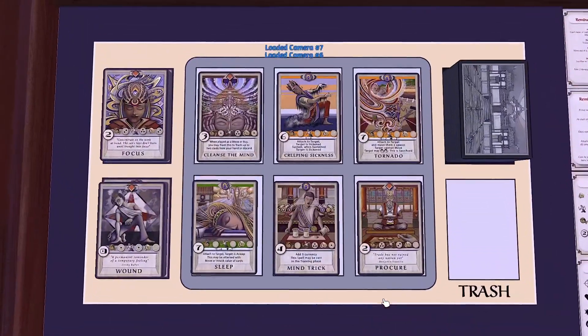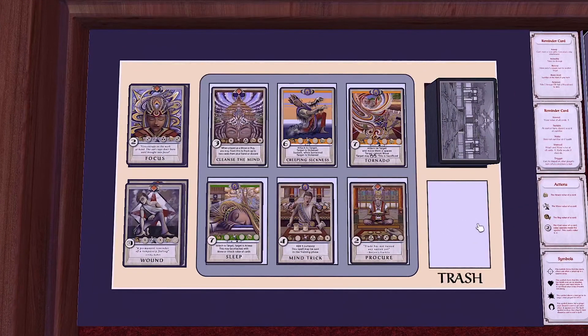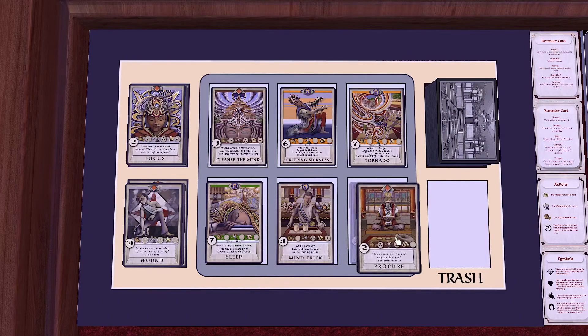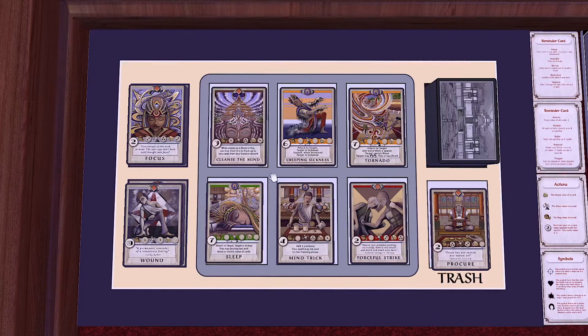To set up the trainer pool, first collect all cards with orange, green, brown, blue, red, or black trainer belts and shuffle them together to form the 98-card trainer deck. Next, collect all copies of the card Focus and form them into a focus stack, then collect all copies of the card Wound and form them into a wound stack. Finally, populate the trainer pool by revealing 6 cards from the top of the trainer deck. To maintain diversity, there are 2 special rules: there cannot be 2 cards with the same name, and there cannot be 3 cards with the same trainer belt. If either rule is broken, replace the offending card with the top card of the deck until the trainer pool has 6 valid cards.